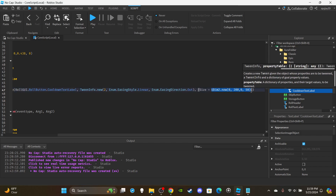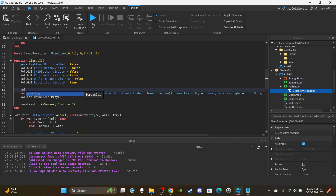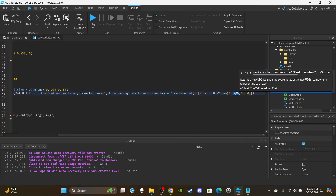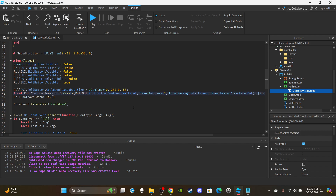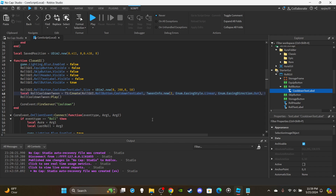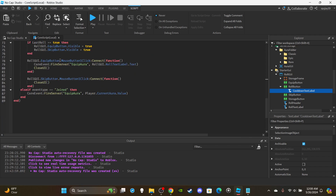We do need that size — copy it. Above the roll tween, say: rollGUI dot rollButton dot cooldownTextLabel dot size equals that size. The tween should be set to zero as the goal, so it goes away and no longer covers anything. Then we have our closeUI calls. That's really the last of the changes in the local script.